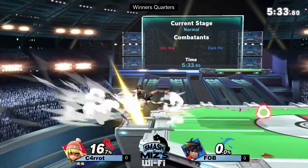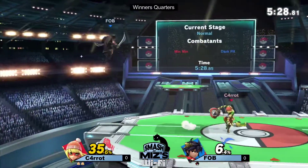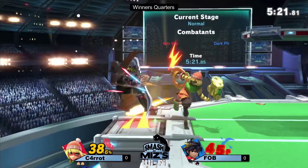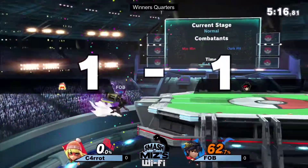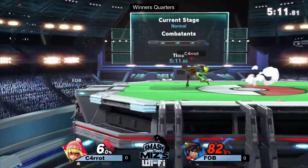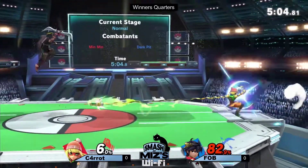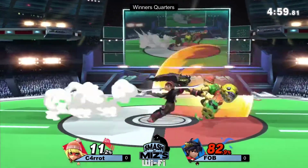How did that grab not hit? I must have blinked and missed it — it looked like Pit just grabbed him and Min Min just didn't care at all. We see the Ram Ram — oh, Carrot went for it all though! The sweetspot on the down air is so small, and unfortunately it's going to miss, which has actually put this game a lot closer than it otherwise would have been. He's still got a 70% lead though.